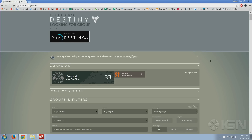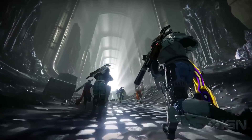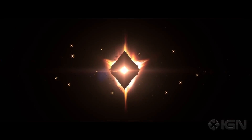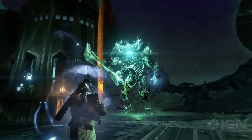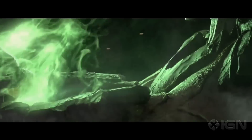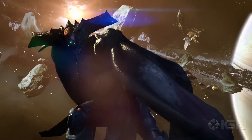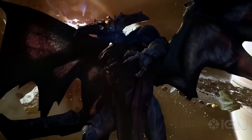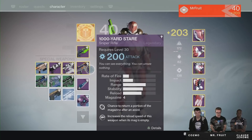There are two more raids you can try out at higher levels. Around level 30 is the Dark Below, which will pit you against none other than Crota, the son of Oryx — traverse his hive-infested lair and defeat his son Crota before heading into the newest raid mission, King's Fall. But before you go in, be sure you have the best gear possible.